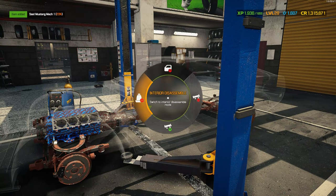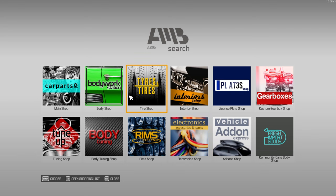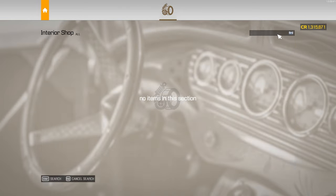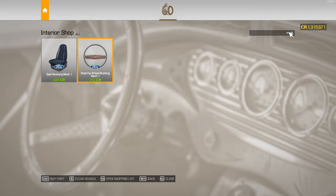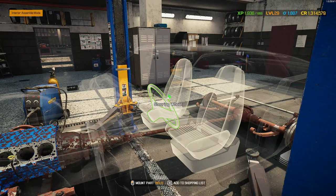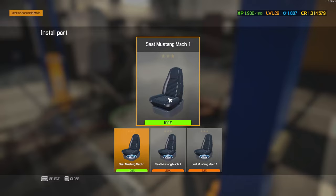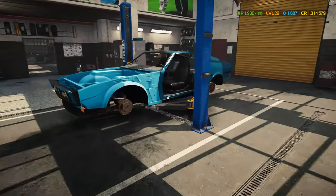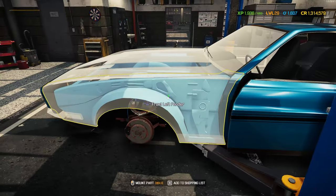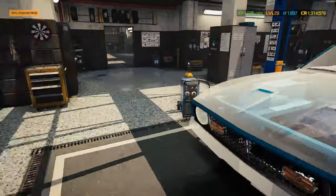I'll do the interior while I've got all the doors and windows off. Since this is a DLC car there should be parts for it. I don't mind the Mach 1 seats at all, they're pretty good. Let's start mounting on what I have.